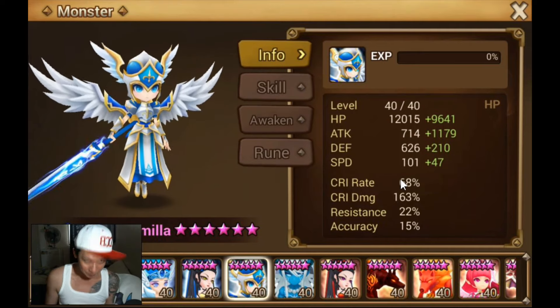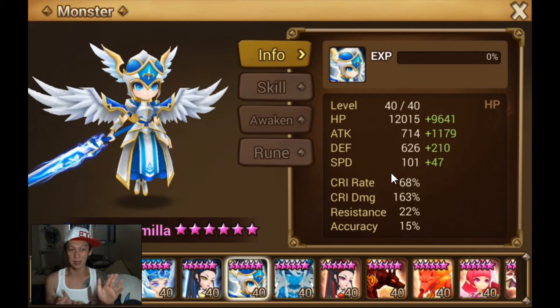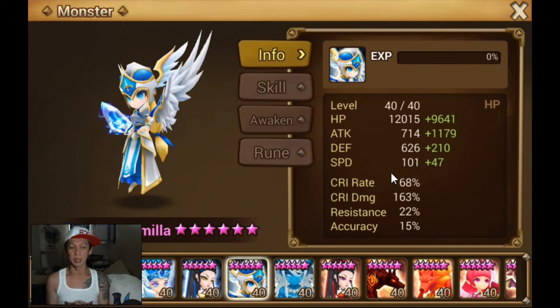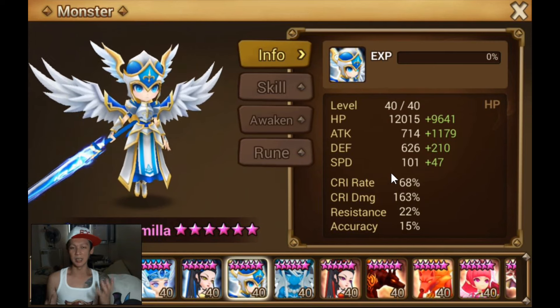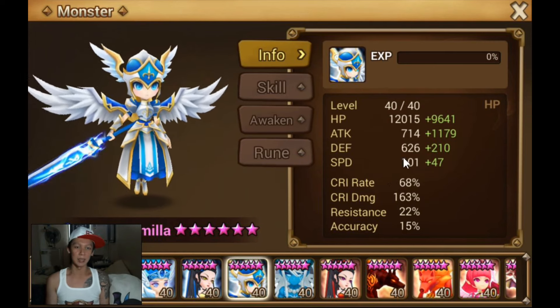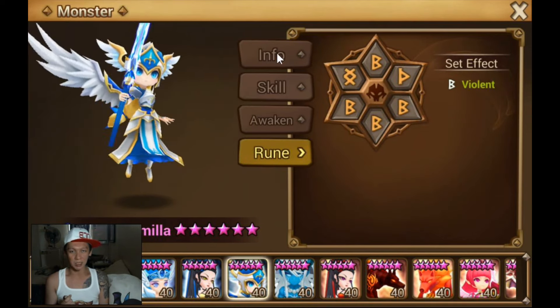It's got max crit rate in Arena because Camilla has a 33% base crit rate. Only 1% crit rate is wasted from the stats, which is what we call min-maxing — maximizing all the stats of the runes. There's good speed. I think it's on violent. Oh, it's on a broken set though. It would have been nice if it were Nemesis.